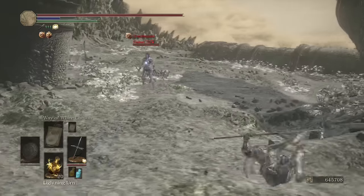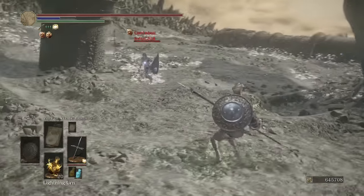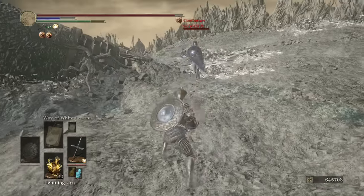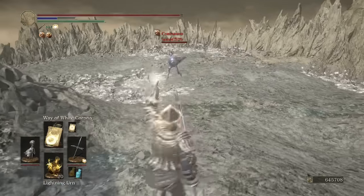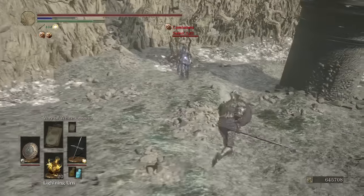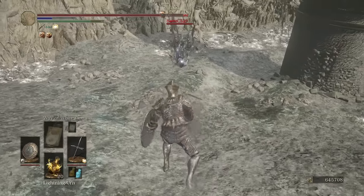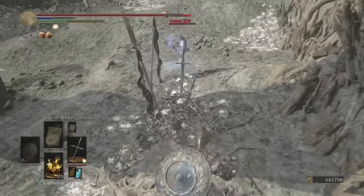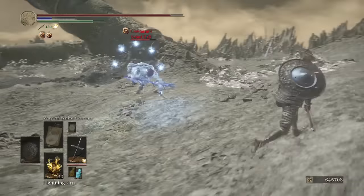Looks like we're going up against the sorcerer. Almost got blasted by that soul mass. A curved sword — going out a spear — follower saber. Buffing it with crystal magic weapon. I got 319 on my running R2 — that's not bad.